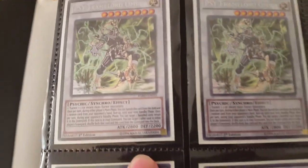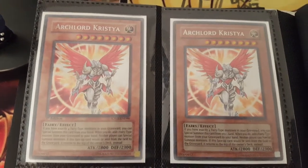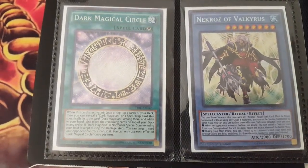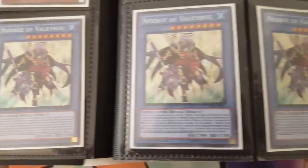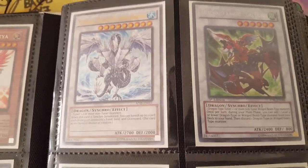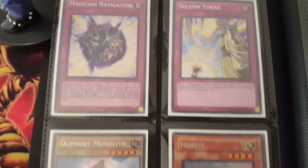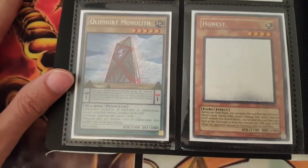I have two Omegas First Ed from the set. I have two Crystal Wings First Ed. I have two Archeroid Christias — one First, one Unlimited Secret. I have one Dark Magical Circle, three Valkyris all First Ed. I have one Ulti Trishula, and one Gayderg. I have one Magician Navigation, and one Megid Pack Solemn Strike.